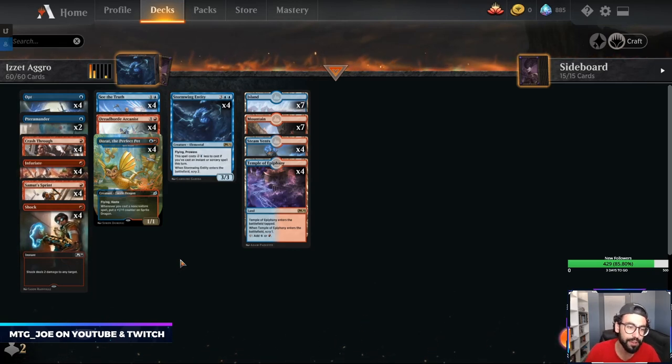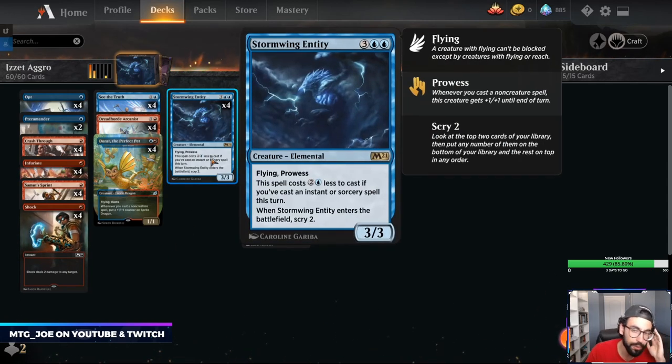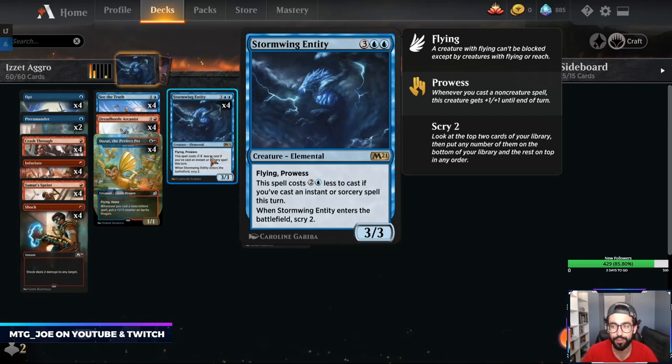What we have here is an Izzet Spell Slinger — a blue-red kind of cast-your-spells-to-make-big-creatures deck. The new card we're testing out is Stormwing Entity. It's a five mana 3/3, but if we cast a spell and it's an instant or sorcery that turn, it only costs two mana for a 3/3. When it enters the battlefield, it scrys two, and it also has Flying and Prowess.